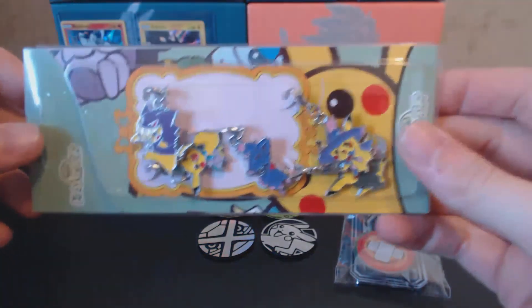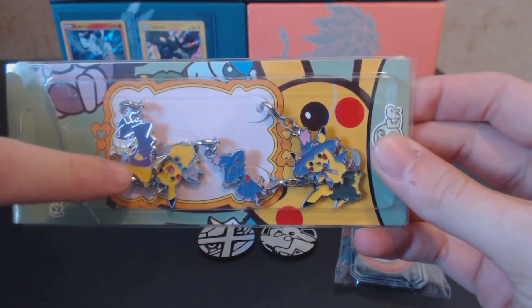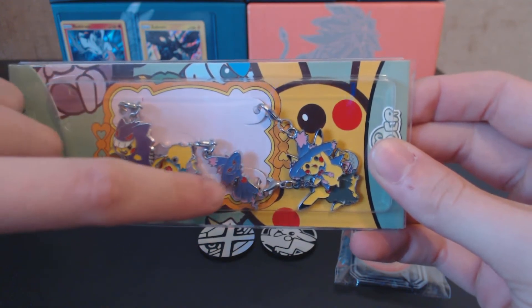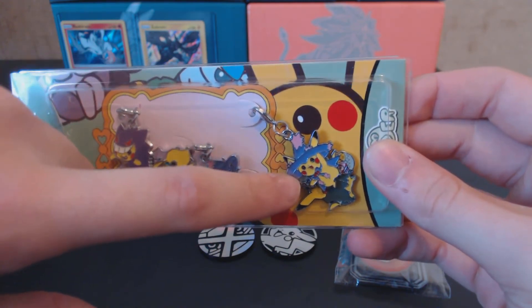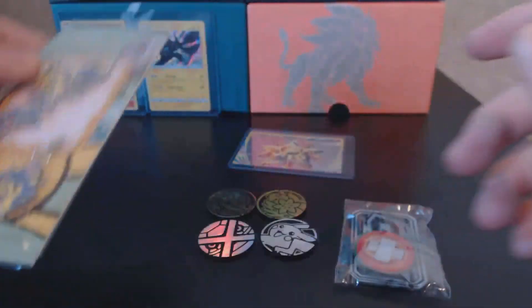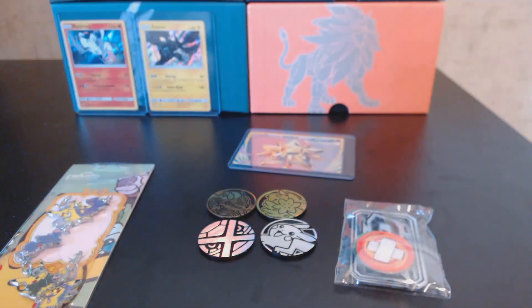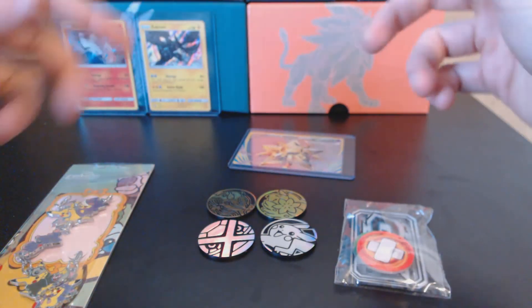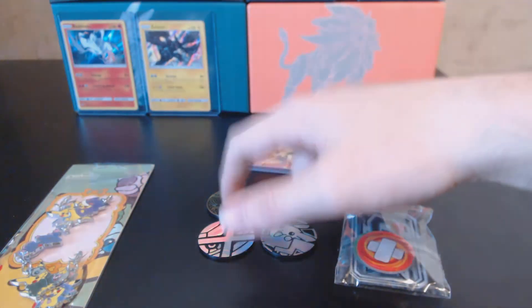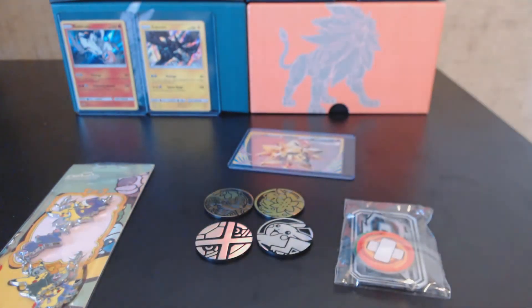For the 50 subscriber giveaway, I will be giving away these keychains — this whole box will be yours. You have Pikachu dressed up like a Gengar, Pikachu dressed up like a Crobat, a Mismagius keychain, Pikachu dressed up like Mismagius, and Pikachu dressed up like a Dustox. I got it from Pokécrate but don't really have any use for it, so one of you guys can use it. You also get a Primal Kyogre coin, a Shaymin coin, a Pikachu coin, and a Metagross coin — shout out to Metagross mascot.